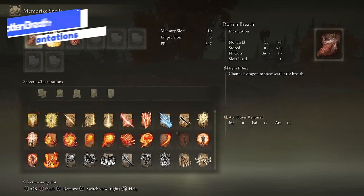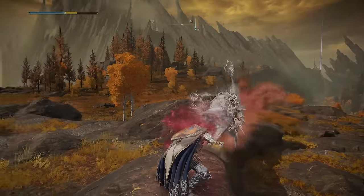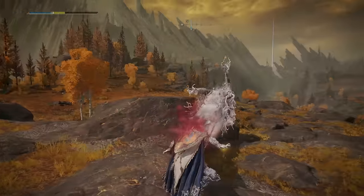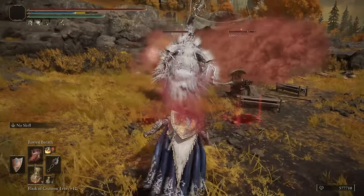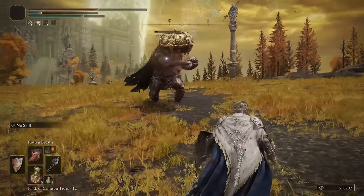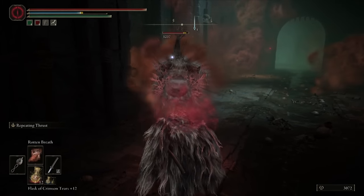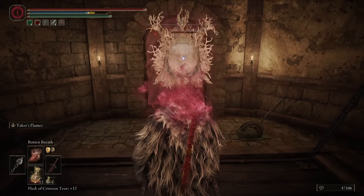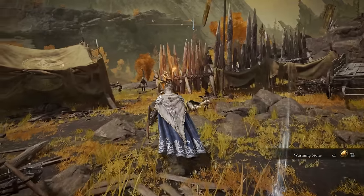We're going to start out with Rotten Breath, something that we all strive to avoid. But in Elden Ring, it's actually a positive because you can spew Scarlet Rot over all of your enemies. This ability has a really decent AoE effect in front of you. You can hold it down to keep breathing out this effect as long as you have FP to keep casting it. Applying Scarlet Rot very quickly on enemies, especially bosses, is always a valuable thing.